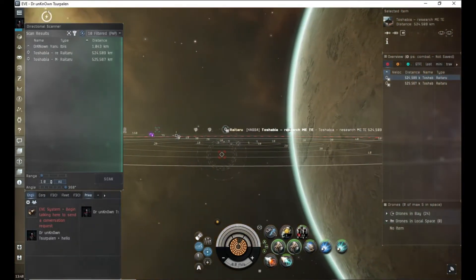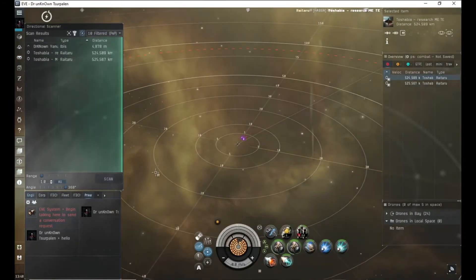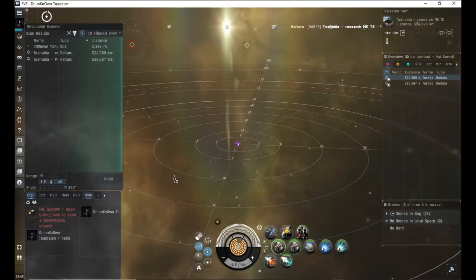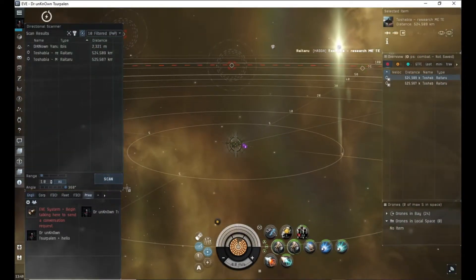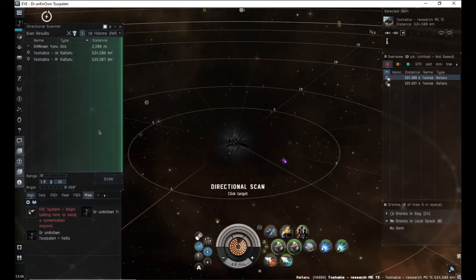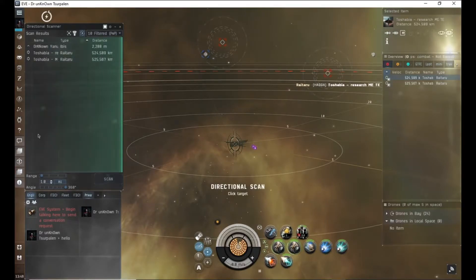If things are in one AU range, they're either at something nearby or they're basically warping to you. This is less crucial in wormholes, because if something's in the system, nine times out of ten if you see a scanner on system and you're ratting or doing a site, you'd probably want to get out of there as quickly as possible. But in low-sec or high-sec, this is a very good way to work out if things are coming at you. If you're in high-sec and you see five catalysts within one AU range, you should probably get out of there.